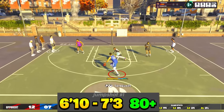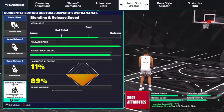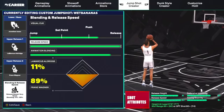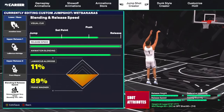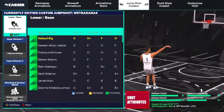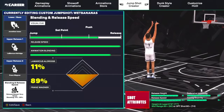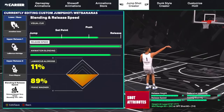Just look at this Wemby build going crazy — he is so much taller than everybody and shooting over everybody. Here are the full jump shot details: 89% Franz Wagner, 11% LaMarcus Aldridge. This jump shot is the absolute sauce for tall big man builds. A lot of y'all aren't getting love in jump shot videos, but this is going to make you a very consistent shooter once you learn the timing.